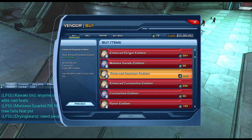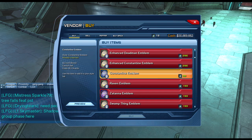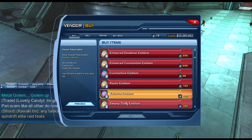Looking further down the vendors, the normal emblems are feats, but the enhanced ones are not feats. Do not get the enhanced versions if you are going for feats, as it will be a waste of quarks.